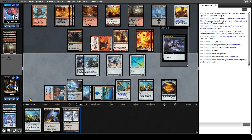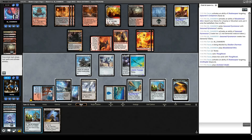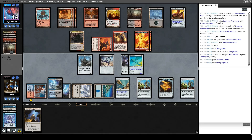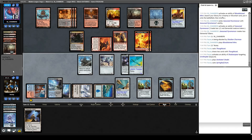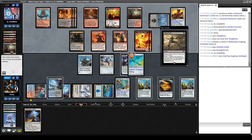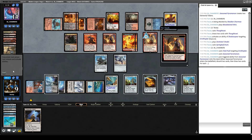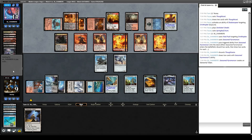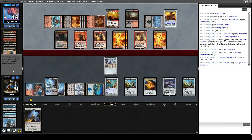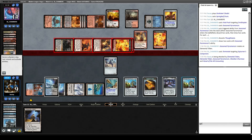Let's play Darksteel Citadel, play Springleaf Drum. Cranial Plating no longer being a good topdeck definitely hurts. We're running out of time for an Urza's Saga 2. Another Seasoned Pyromancer — terrible news. They discard Thoughtseize and draw two cards. They get a Terminate. I think that just makes us dead. Yeah, we're dead. GGs, and I'll see you in the next one.